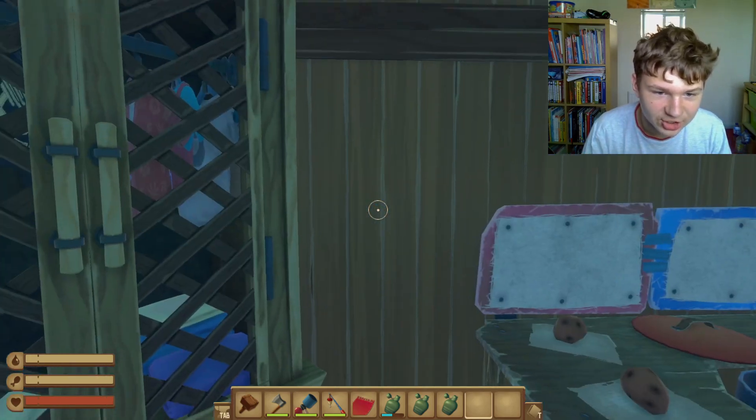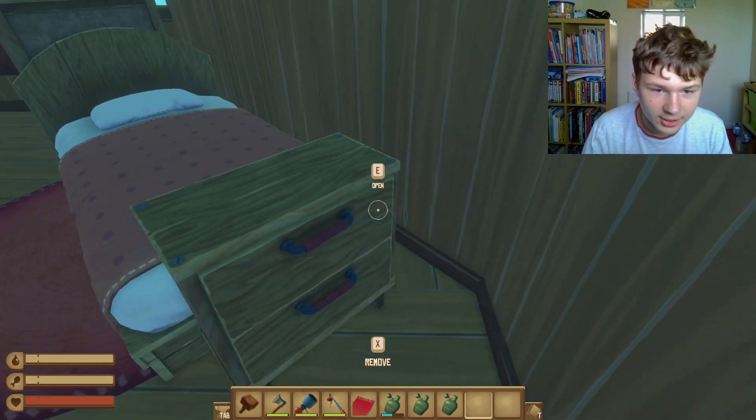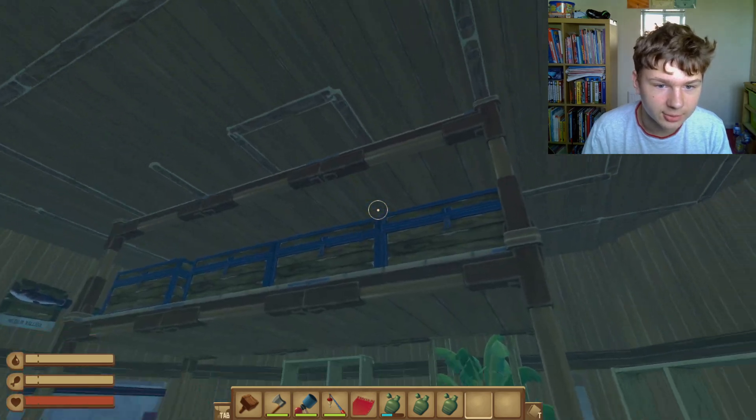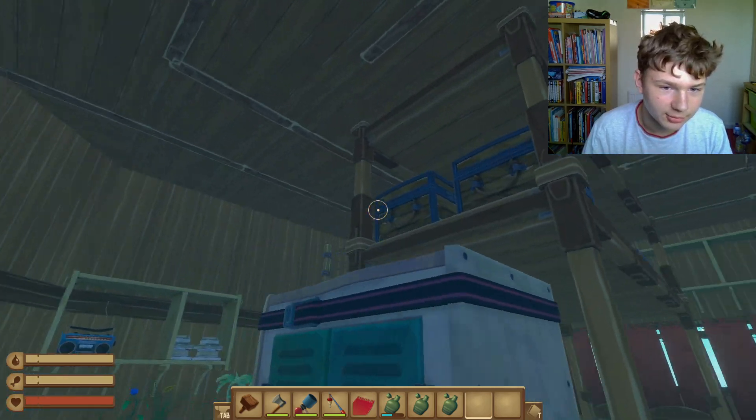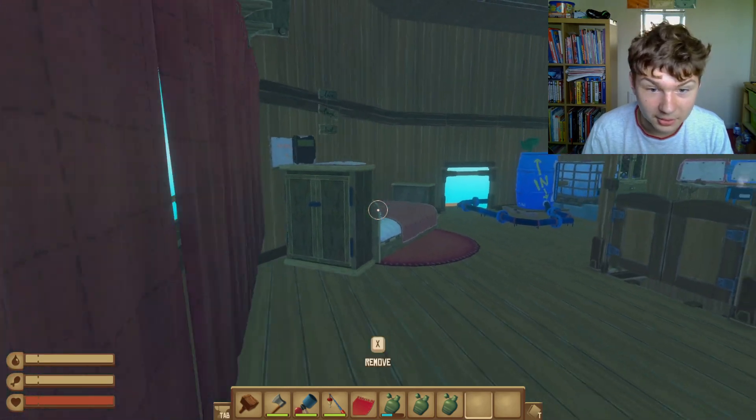I've got a nice couch to relax on, we've got some cooking stoves, some potatoes. Water supply comes off all the way down there, and some cabinets, and then we've got our lovely chests and storage up there and such, and my lovely bed.